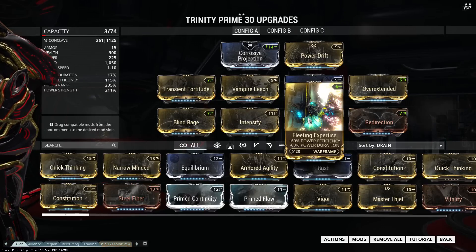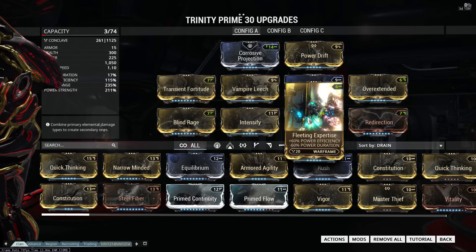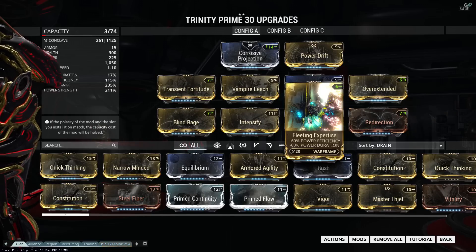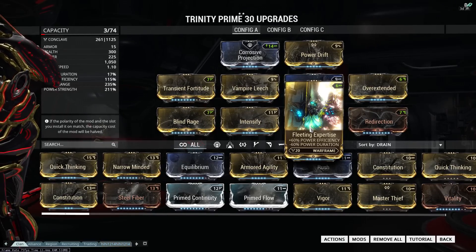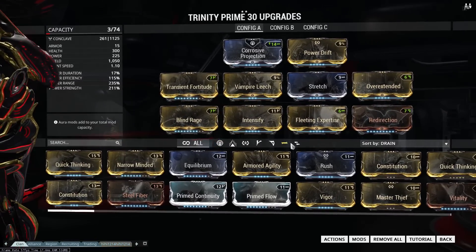Energy Vampire will restore shields, energy, and grant over shields faster the lower your power duration is. Basically when you cast Energy Vampire, there will be 4 ticks that irradiate energy from the target, and the lower your power duration is, the faster those ticks go off. So low power duration is actually a good thing for this build.